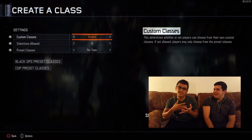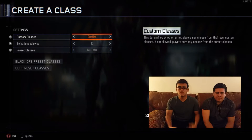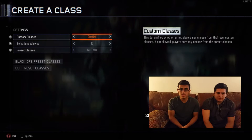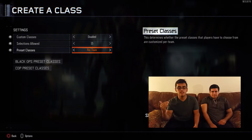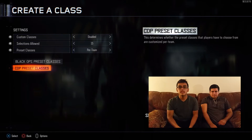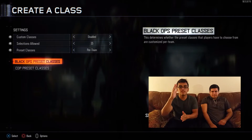For custom classes, all the edits are done — custom classes are disabled so that people can't use their own guns. There are 15 selectable slots per class. Black Ops is Michael Myers and CDP are the hiders; each team has a different class.